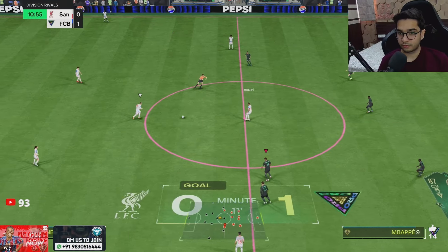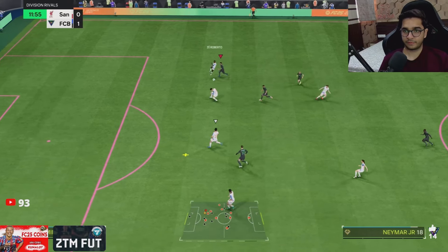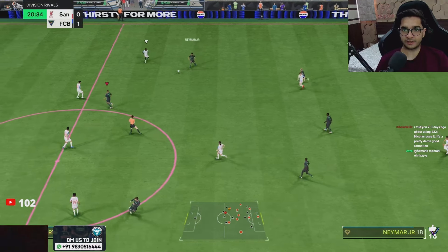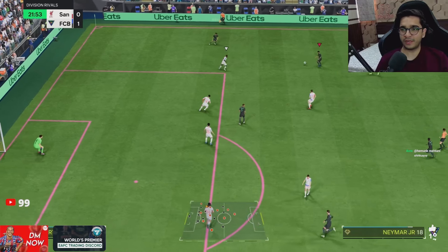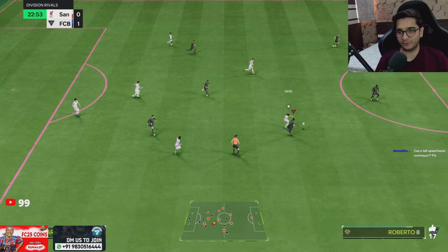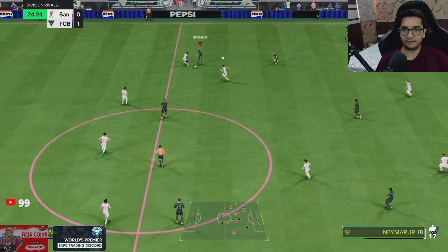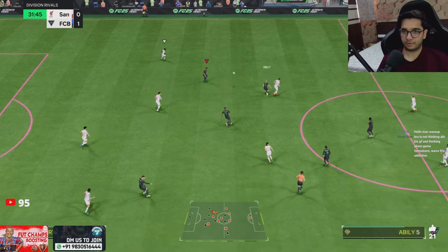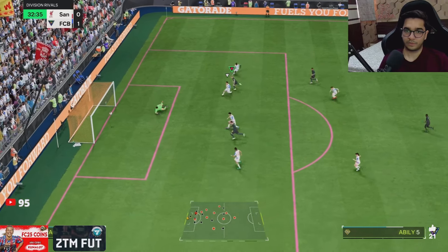1-0! What if I've just accidentally discovered one of the best formations — a hidden gem? It looks so attacking. This is the 4-3-2-1, the original, with two CAMs and a striker. I was just randomly wondering, it just hit my head early this morning when I woke up from sleep. Someone in chat wrote 'you're thinking about formations after waking up, you're so cooked' — but I usually don't do it, it was a random thought, like someone put it in my brain. I never wake up thinking about such things. But I woke up wondering why nobody plays 4-3-2-1 this year.